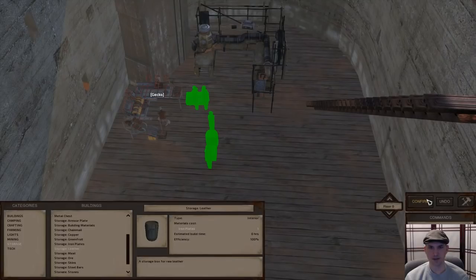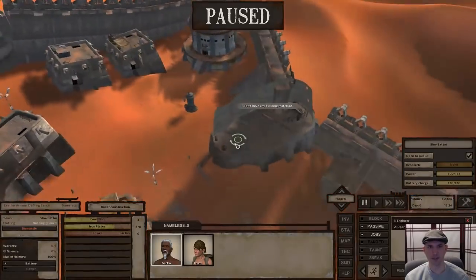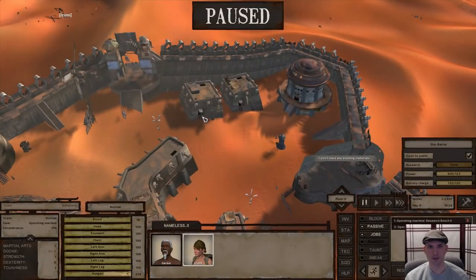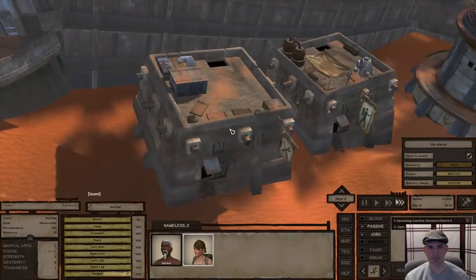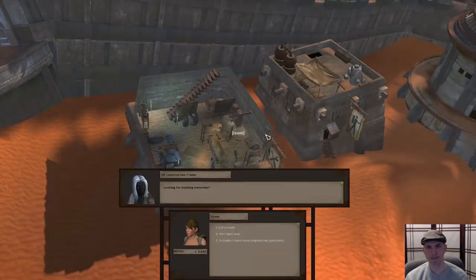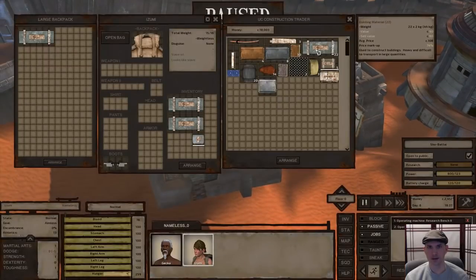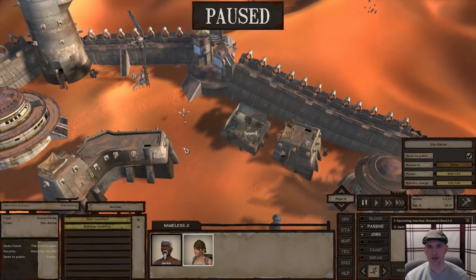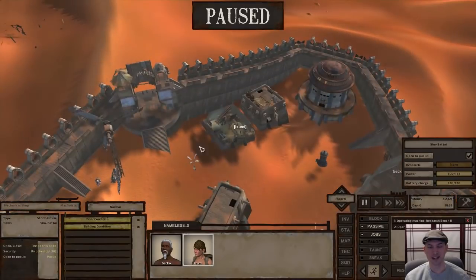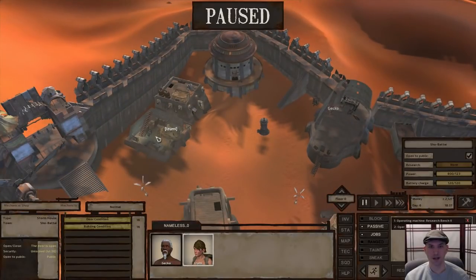That should be all we need for the time being. We have the one iron plate but we still need three building materials. Izumi, why don't you come back in here and get those three building materials for us. And the rest of the money we have, we're going to spend on leather and cloth. This store is great for selling you a lot of iron that we're going to need for weapon smithing when we start that. It also has generator cores sometimes, which are great for strength training, but we're not going to cover that in this tutorial.